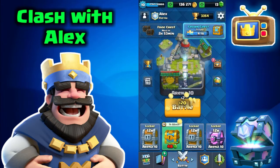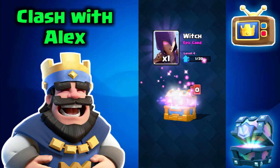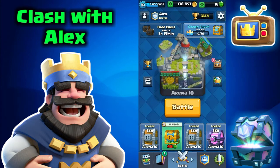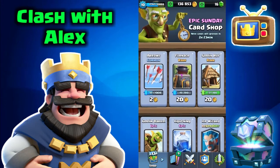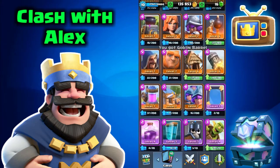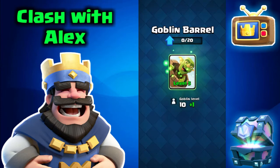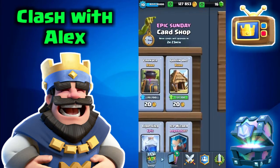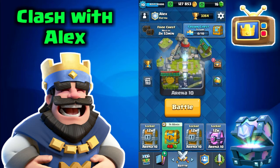We got two crowns for the crown chest — plus 31 trophies and 20 gold. Let's open this chest live: three gems, nine archers, eight rockets, 50-something bombers, and we even got an epic card. We're only one card away to upgrade our goblin barrel, so I'm going to buy that and upgrade it live — the goblin barrel goes up to Level 5, my first Level 5 epic card. All the others are Level 3 or 4. Hopefully you guys enjoyed this video — my name is Alex and I'll see you all in the next one, peace!